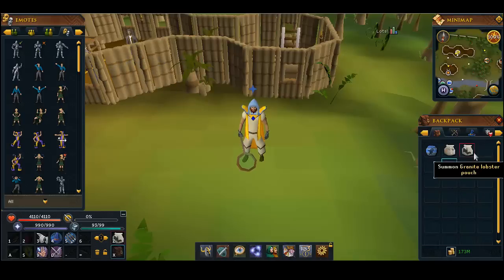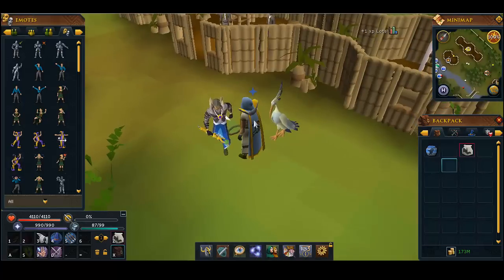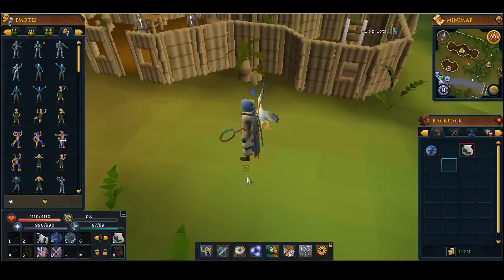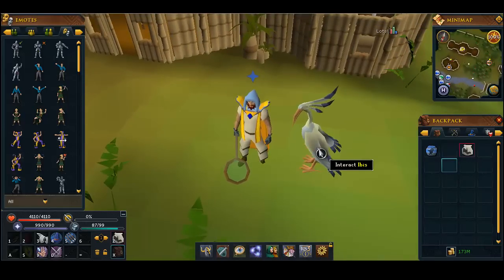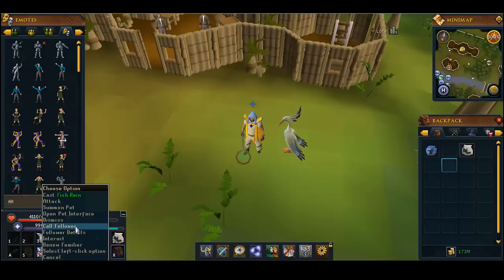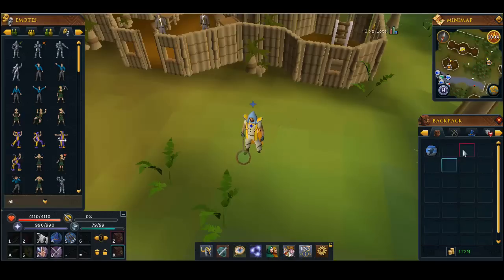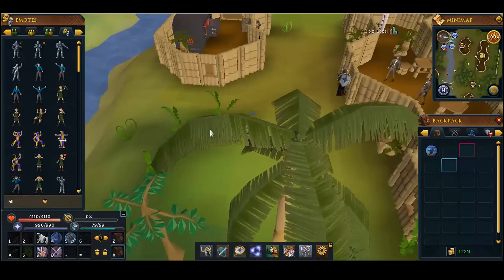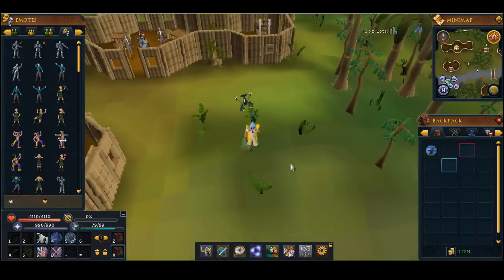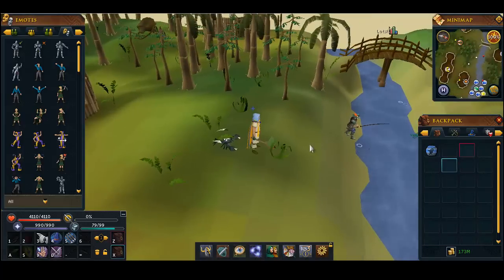There are two familiars that give an invisible fishing bonus. The first is an ibis pouch, which also picks up fish for you — great if you're fishing for GP. If you're doing rocktails, carry three of these pouches in your inventory while camping the spot because it gives a plus 7 to 11 invisible fishing bonus. It makes a real difference at rocktails, monkfish, or barbarian shark.